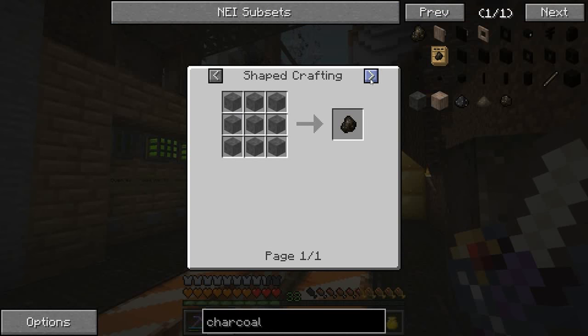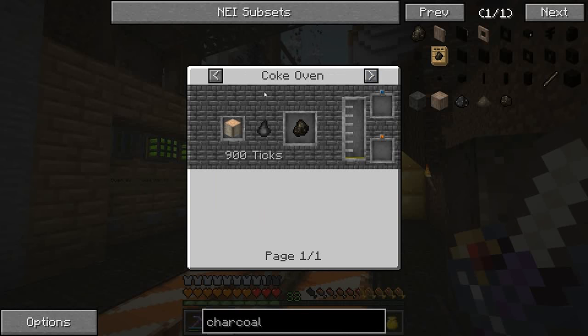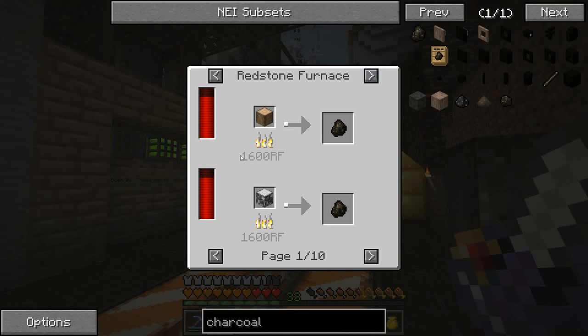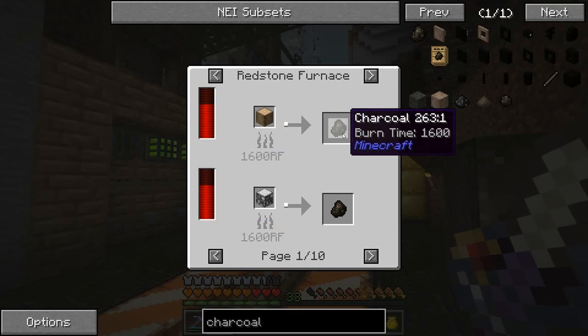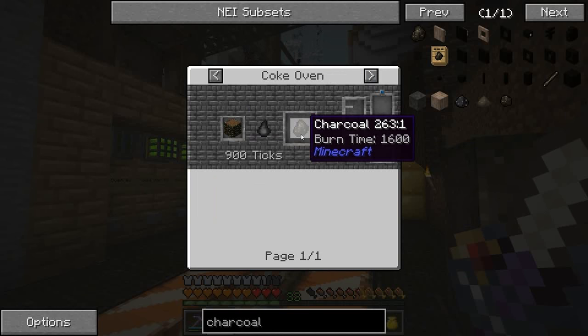Last episode, we started setting up these train system things. We need charcoal or coal or some kind of fuel for the trains, and we decided to go with charcoal. In order to turn wood into charcoal, the best method seems to be the coke oven. With a coke oven, all you got to do is put the wood in and it automatically makes charcoal — no extra energy required.